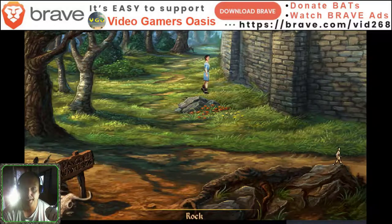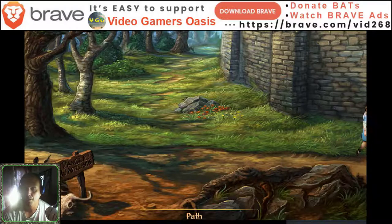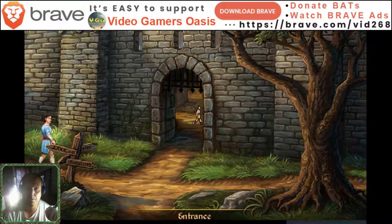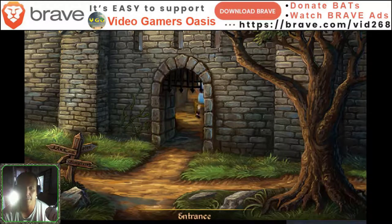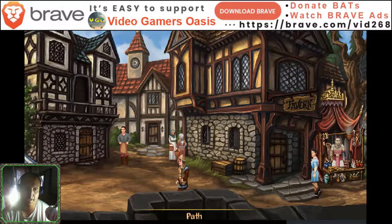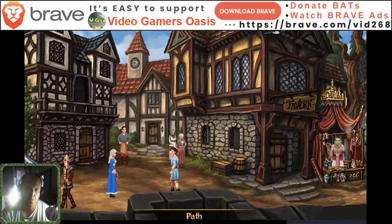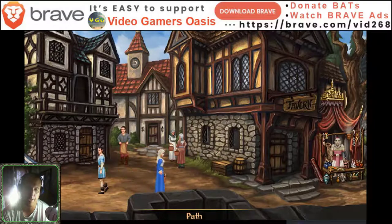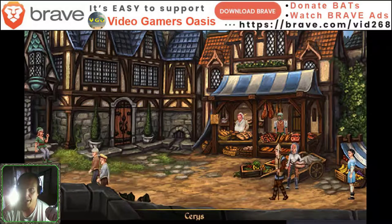So in order to do that, let's go to town. I'm going to talk to Ceres, the fruit seller, because we're supposed to trade a tree seed in exchange for an Apple Bliss plant — Apple Bliss fruit. So let's talk to Ceres and do some trading.